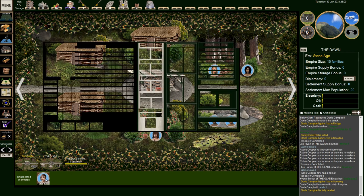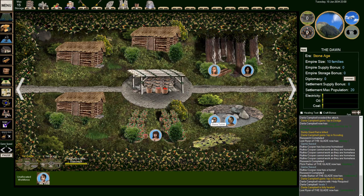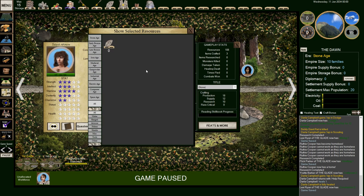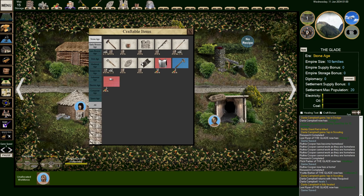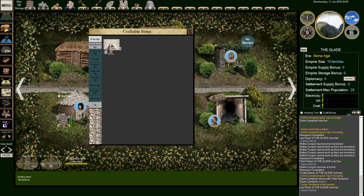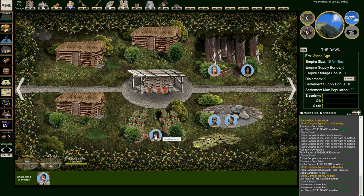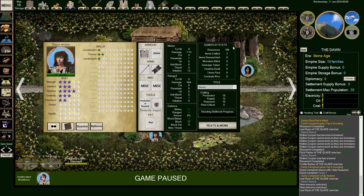Ruthie now has a home and can get some work done. I want you building up my smelter. Ruthie, get into the mine. My scout has returned — Darla is at full health. Who's going to be my other fighter? I'll give Taliyah armor, a spear, and a shield. Let's go smelt some tin — do it a bunch. Research: let's work on some housing. We have a shield now — give that to Taliyah. There you go — have a spear. You even have a bucket. Looking good.